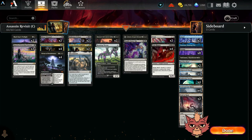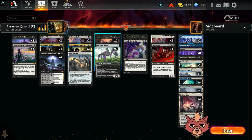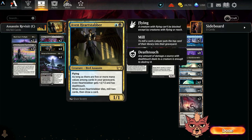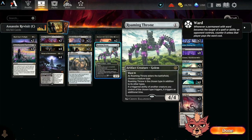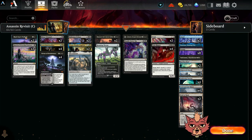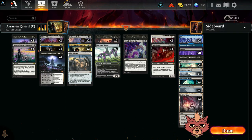I do wonder if it would be worthwhile ditching Deadly Cover-Up for a third Malicious Eclipse. That depends on what you're seeing — if Malicious Eclipse is as successful for you as it was for me today, going up to three would be worthwhile. It's minus two minus two, so you might be drawing off Massacre Girl too, and the only creature it hits in here is Heart Stabber, which we don't mind dying anyway since it replaces itself.